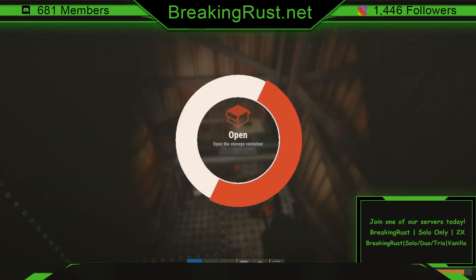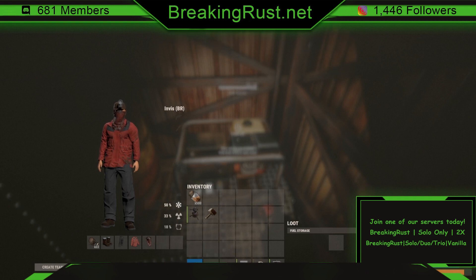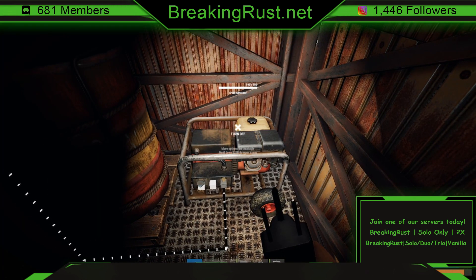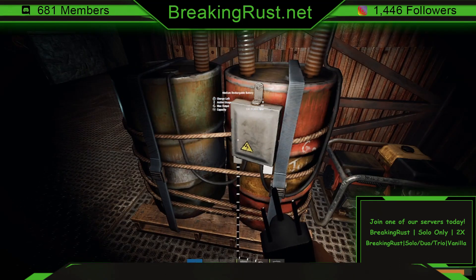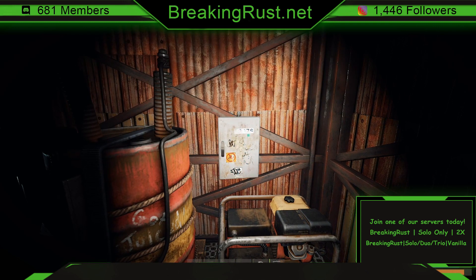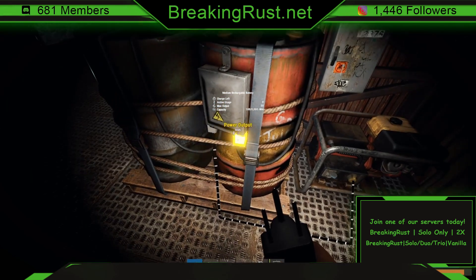Fill the generator up — it holds a maximum of 500 low-grade fuel — and turn it on. You'll notice that every couple of seconds your capacity goes up by one. Then place the splitter and run the power from the battery to the splitter.